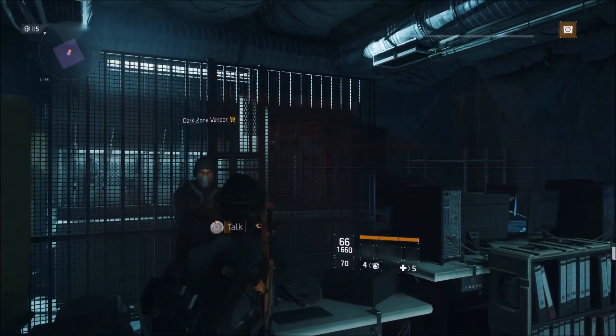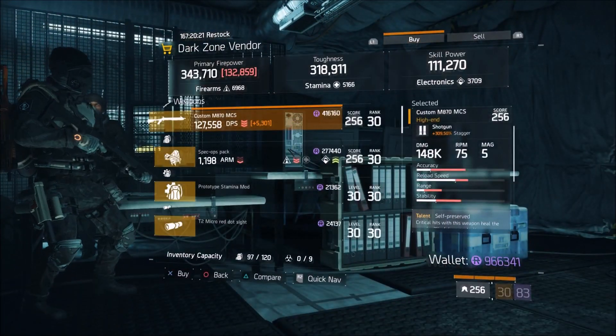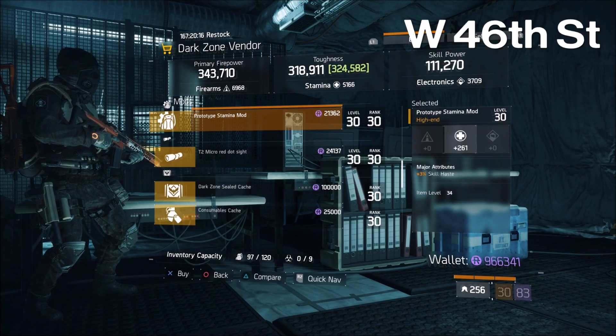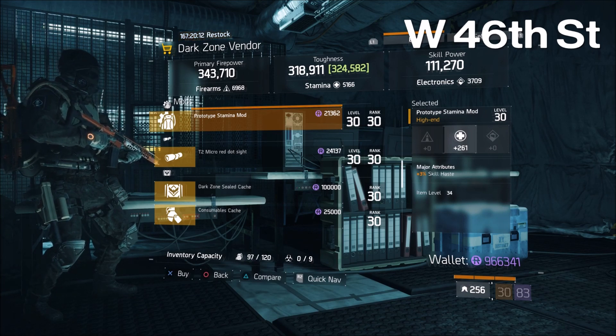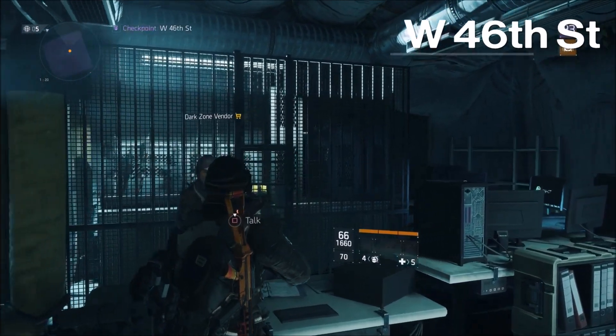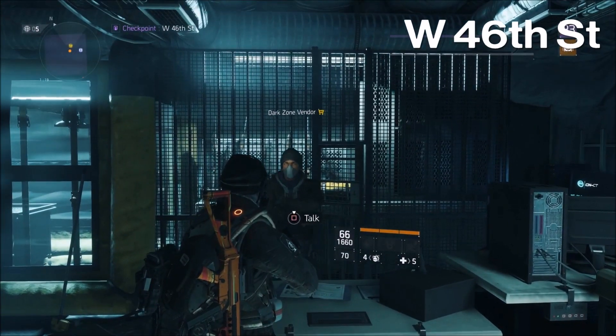At the West 46th Street DZ checkpoint, there is a prototype stamina mod for sale: 261 stamina with three percent skill haste. Grab a bunch of these, especially for 1.8 — get yourself stocked up.